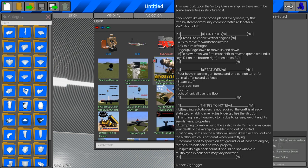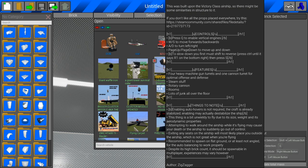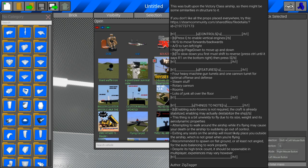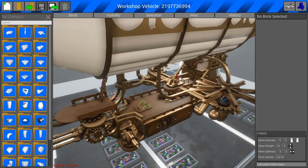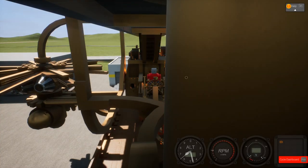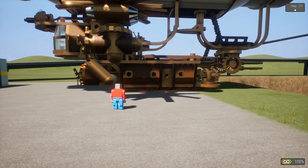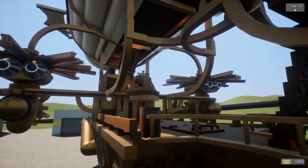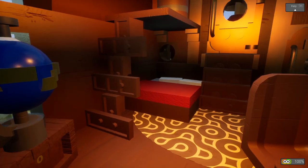It would be a shame if I didn't highlight some other creations. We have a new one by Zig Zagger — this is called the Odyssey Class Steampunk Airship. We checked out the Victory Class months ago and that was really impressive, so I'm really looking forward to this one. It's over 3,000 bricks — wow, this is spectacular looking. We gotta spawn this. Playing Brick Rigs when it first came out, I never could have pictured we'd be seeing stuff like this.